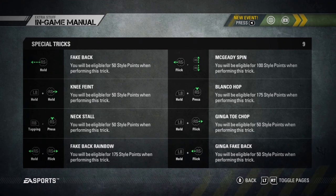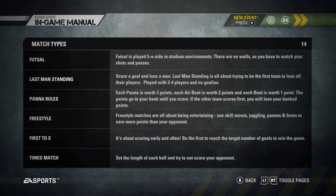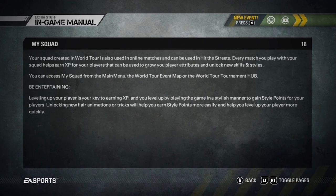But when you first start playing, most of the moves are locked — you need to earn them. Ginga fake back — I don't know what the Ginga fake back is. Wow, there's a lot of skills in here actually.